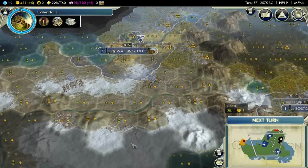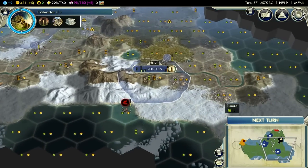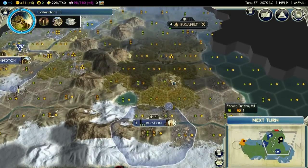In the last episode we managed to deal with a barbarian encampment which was down here and one that was over here. We're going to hopefully heal up and then see - I think there's one just above here maybe, which is troubling Budapest.